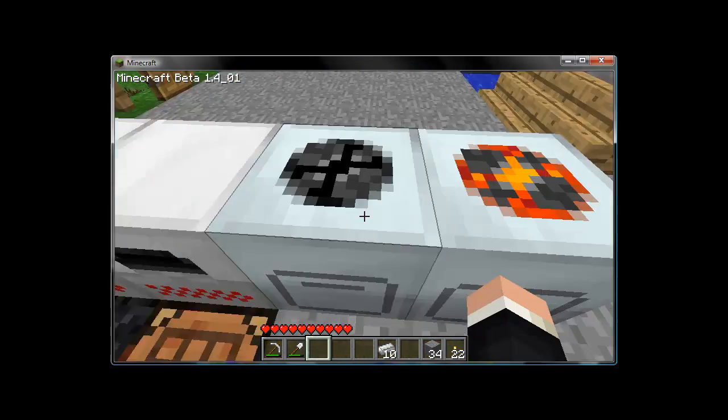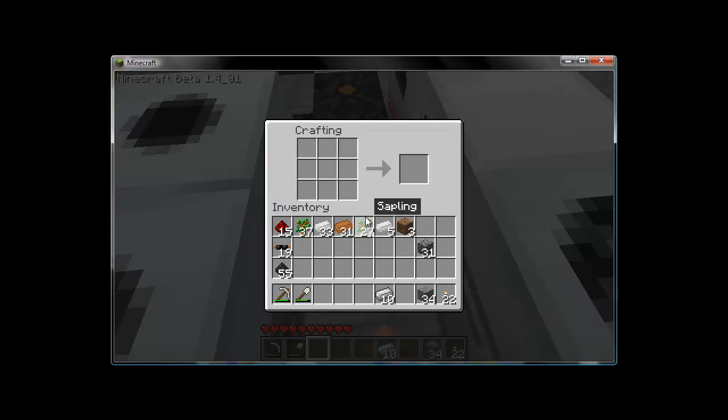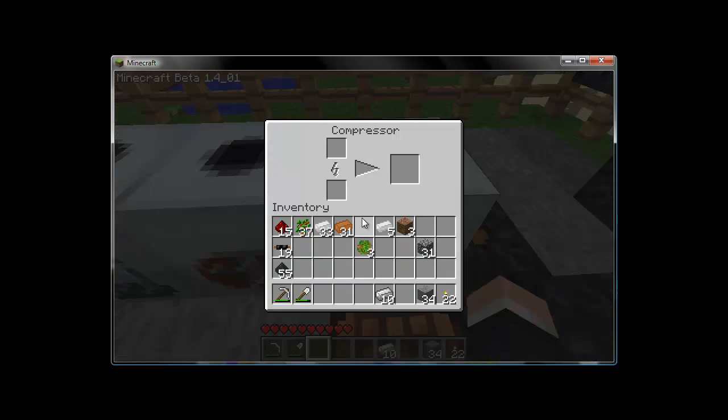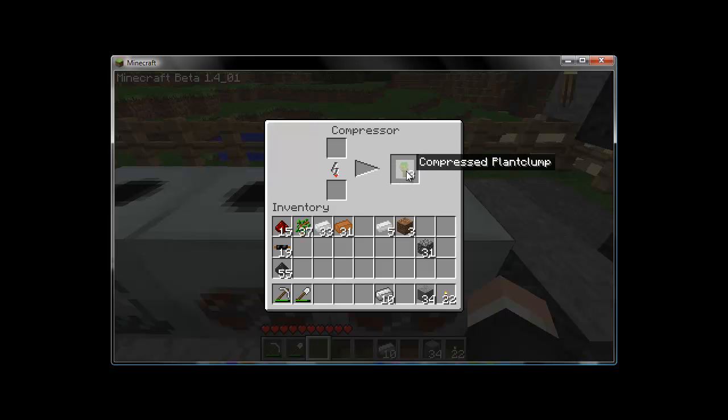A few things you're going to need first — we're going to concentrate on biofuel to start off. You're going to need either saplings or seeds, and you will also need five pieces of tin bars, or ingots. So we're going to head back to our crafting table and load saplings. You're going to need at least 27 of them into the crafting grid, and nine of those will make one plant clump. Finish filling this out, take our three plant clumps, and we're going to head over to our compressor and throw them in there. This is your compressor at work — the bar fills up, and eventually it will finish and turn into compressed plant clumps.